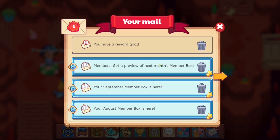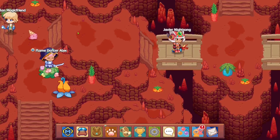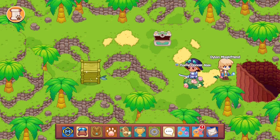It seems like there's a notification over our mailbox and we've already got news of our reward goal. It says answer 15 questions to receive the reward, although it doesn't tell us how many questions we've answered. We can guess that we're actually pretty close to it by now - maybe at eight or nine or something reasonable.